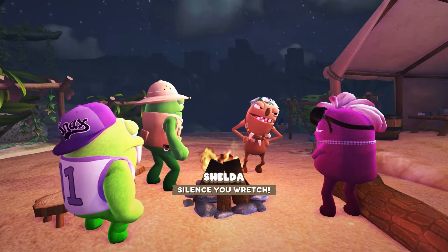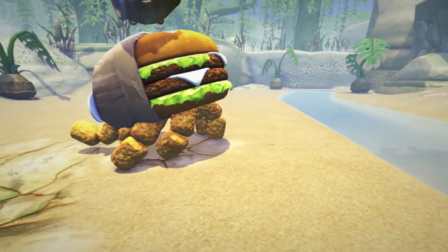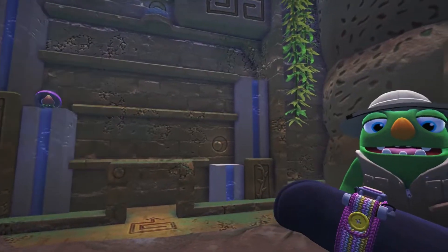As you explore the island, you'll be playing with some new mechanics, like the volatile Shrink Spice or the puzzling buggyball mazes.